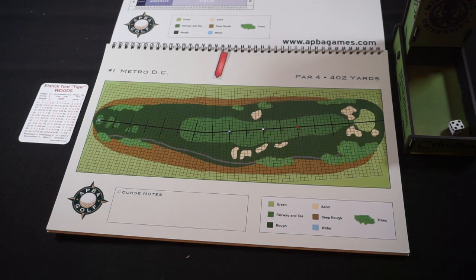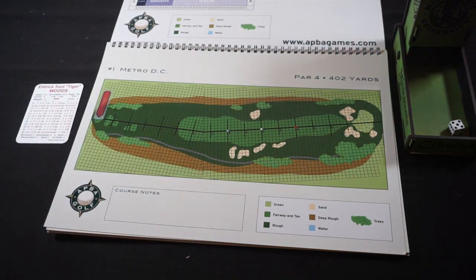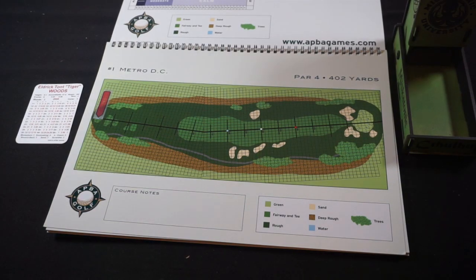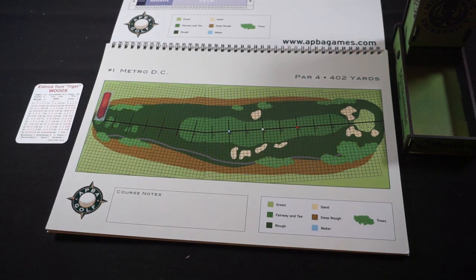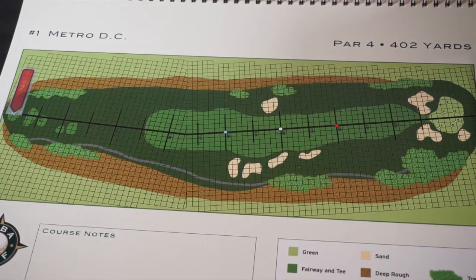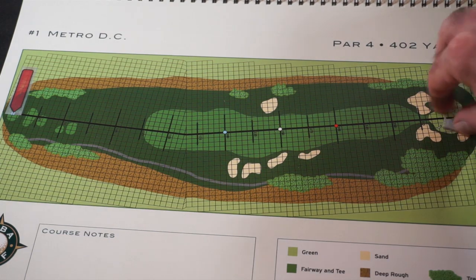I'm going to move the red marker down to the first tee. The first hole is mostly a straightaway — a 402-yard par four with a very slight dogleg, not enough to really note. We've got some sand on either side of the fairway and near the green. Pin five is way in the back — I'll mark that so we can see where we're aiming today.